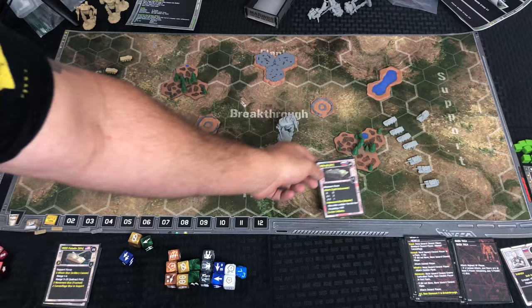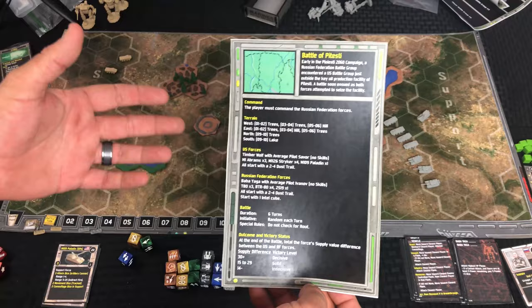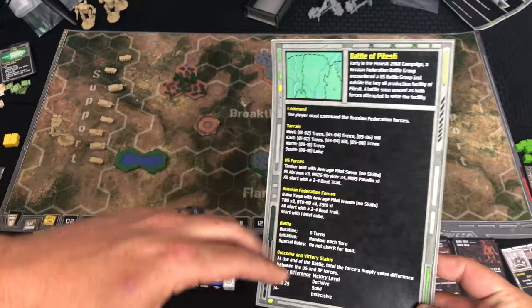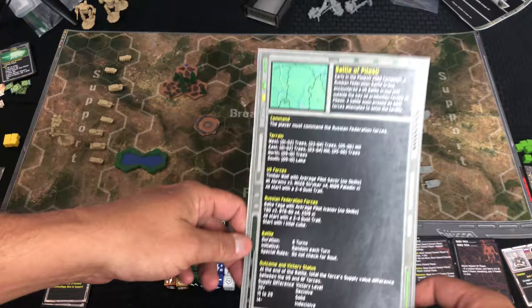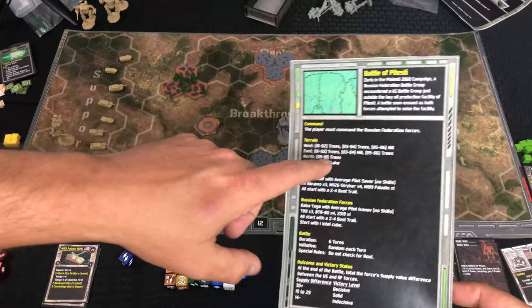You guys will see that when we set up for the game itself. Here is an example scenario you could play as a one-off. It tells you a little blurb about the battle and then says the player must command the Russian Federation forces — though I played the American forces anyway. It tells you the type of terrain and where it will be located for the map, which can be randomly generated or designated by the scenario.